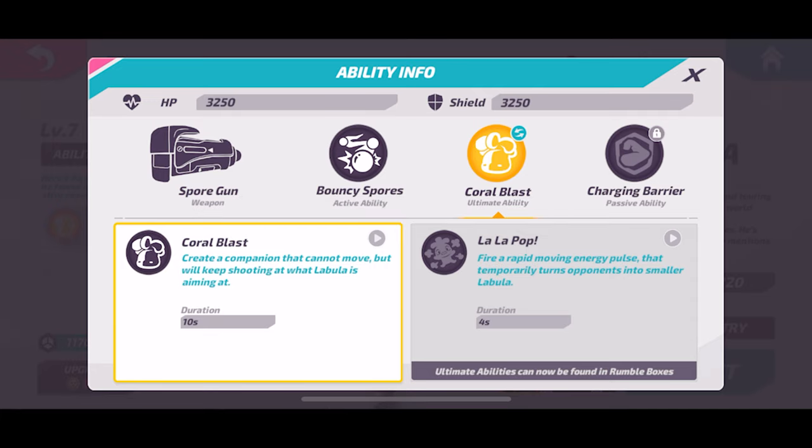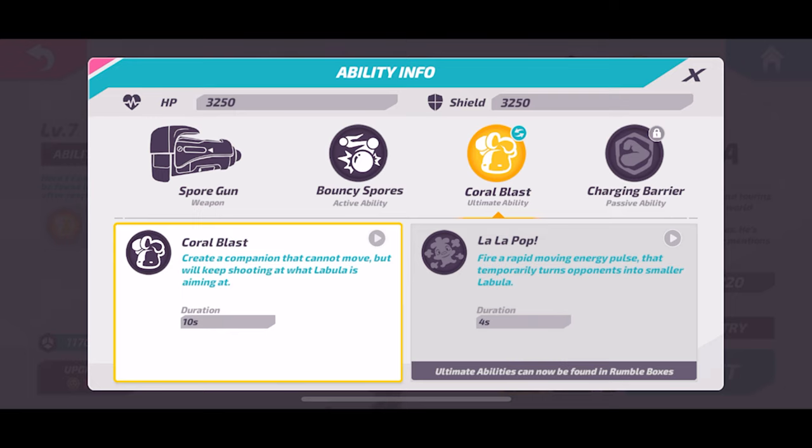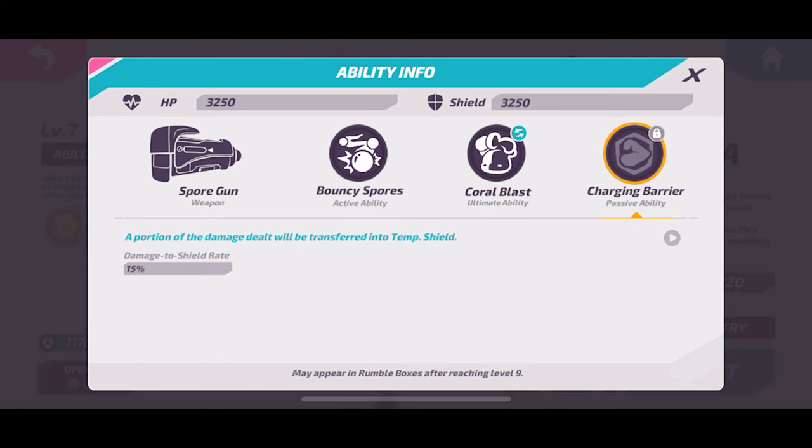His other ultimate, which I don't have, is Lala Pop — where he fires out some kind of energy blast or wave. If you hit enemy targets with this, they will turn into little Labula broccoli dudes and be pretty helpless, making them easy targets. This can be very effective with a team, but I don't have this one to test out right now.